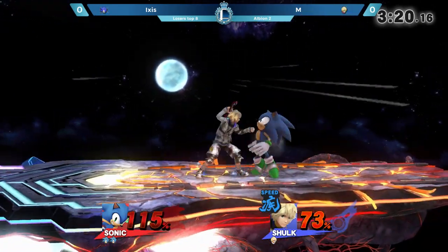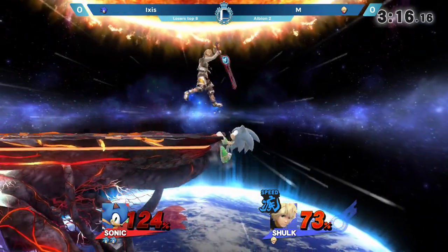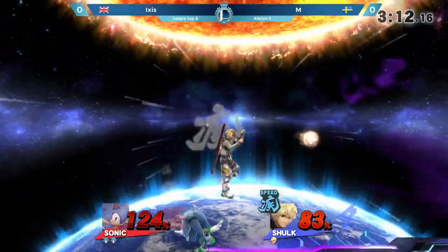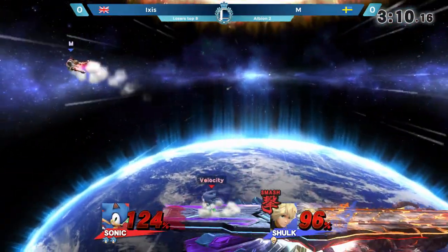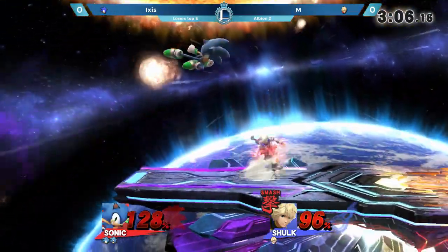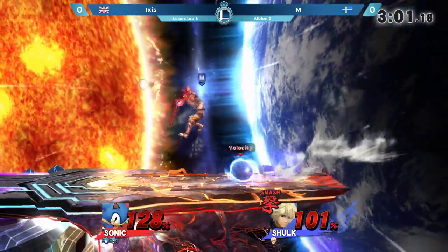Maybe it wasn't intentional, but Ixis was staying a little bit lower so as not to get caught by the high-reaching nature of up tilt. That's it though — with all the talk we've been having about Em, Ixis has been running away, both literally and metaphorically, with this set. Ixis is just doing a very good job here, just turning the screws, kept himself relatively safe.